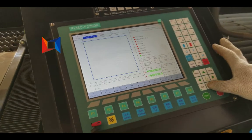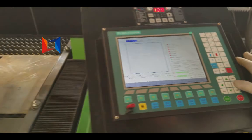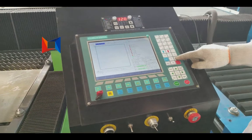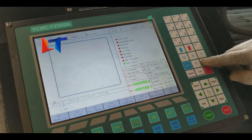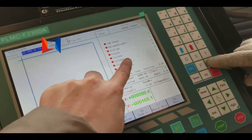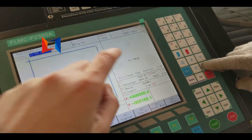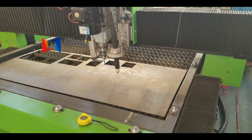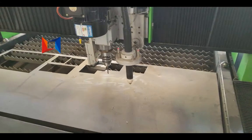Now we can move in the machine. Change the mode to the drill model, and press up and down to let the drill just touch the plate.